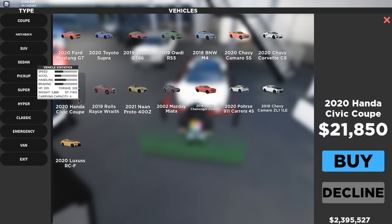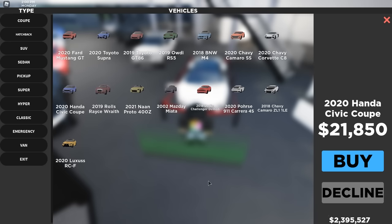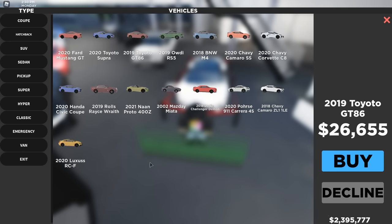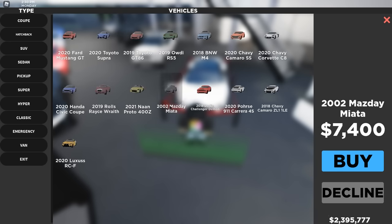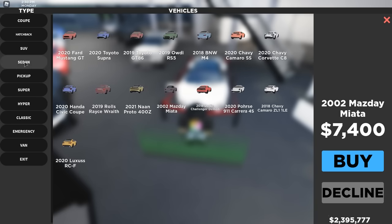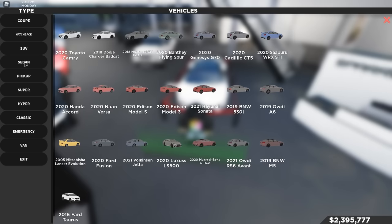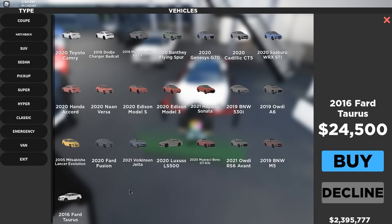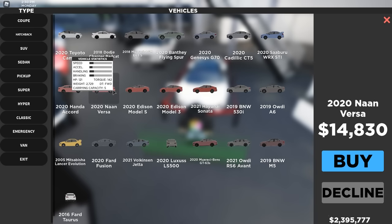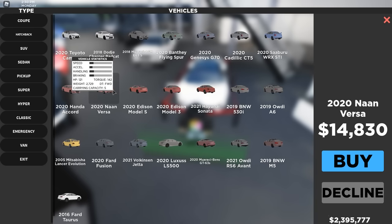For beginners, I'd suggest finding a car that's not too expensive but that you can see yourself driving. Some cars I recommend: the 2020 Honda Civic Coupe, the 2019 Toyota GT86 — a really good car — and the 2002 Mazda Miata, though it only has two seats. Also the 2016 Ford Taurus and the 2020 Nissan Versa, which is pretty cheap.